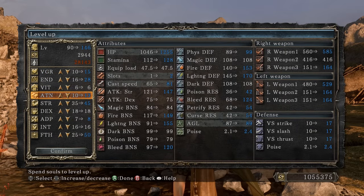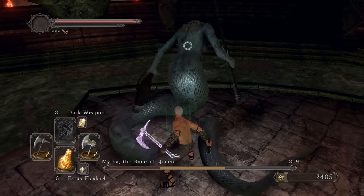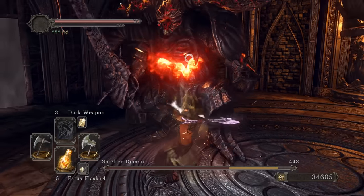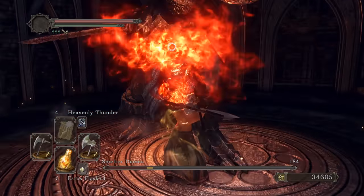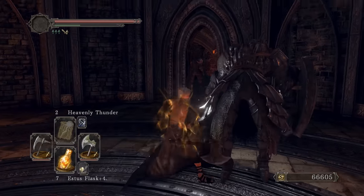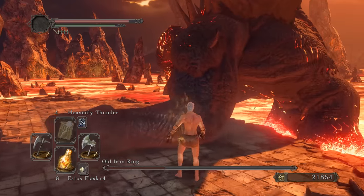All right, let's pop all these souls — 1,055,000. 15 Vigor, 28 Endurance, 13 Attunement, 45 Strength, 8 Adaptability, 50 Faith. Big booty Mytha, let's go. L2 attack — knocked off her tail, let's do it again. Should be beautiful — Heavenly Thunder! Holy fam, that's crazy. Ring of Blades plus one — seven more damage on my Bandit Axe, 12 more on my Dragon Slayer Axe.